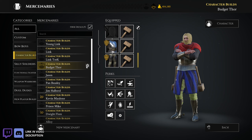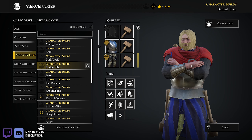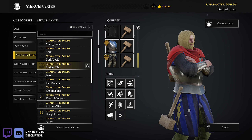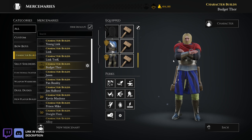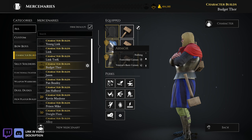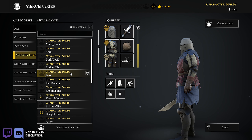Then we got Budget Thor — pretty self-explanatory. It's just Thor but he's got Wooden Mallets instead of Mjolnir. A bunch of perks — this was a very early build that I came up with when I first started doing the channel. I don't think I've really used Budget Thor since, but there you go — that's Budget Thor, and that's the armor and all the perks.